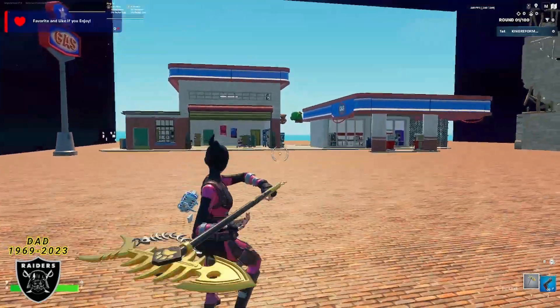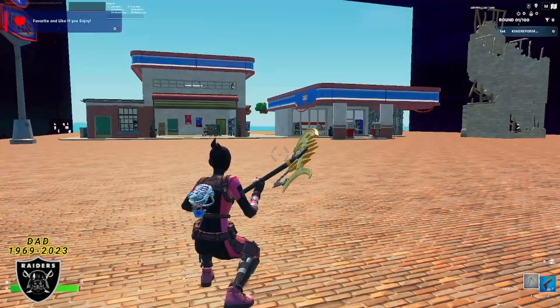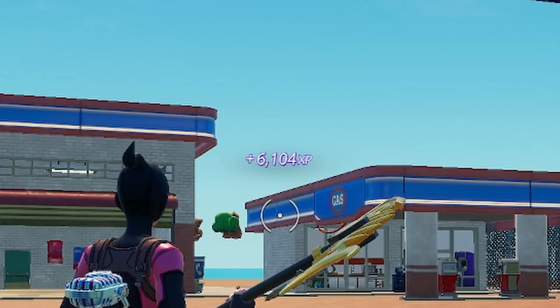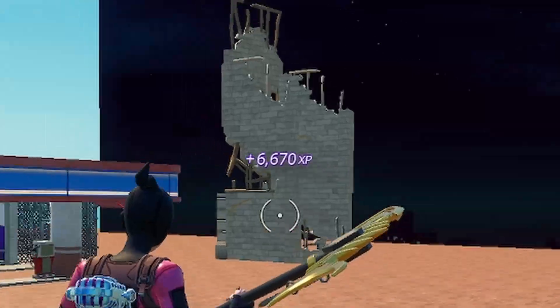Once you teleport to the map that has the XP buttons activated, just follow through to the end to maximize your XP. Don't forget to use code King Reformed in the Fortnite item shop if this video helps you level up. If you can't see your XP counter, open your scoreboard or inventory, and once you close it you should see the XP start to stack up for all that time we were AFK.